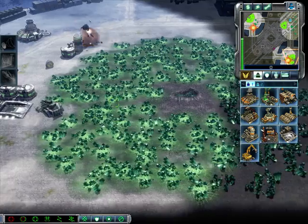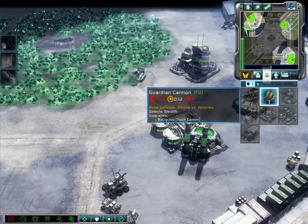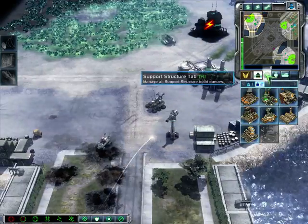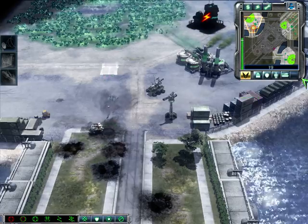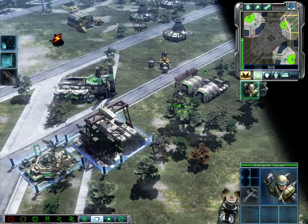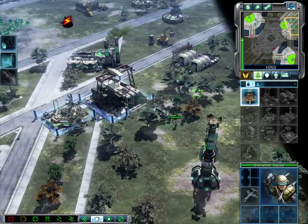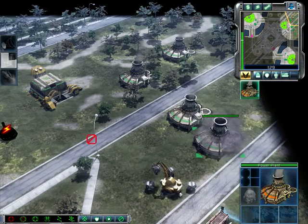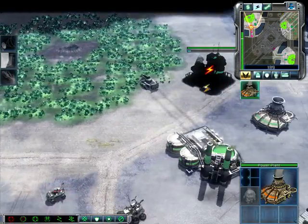Harvester under attack. Construction complete. Building. Building offline. Our base is under attack. I'm ready to tear it up! Construction complete. They're not ready for us. Heading over. Building. Armored and ready. Cancel. Right on! Select target. Building online. Building online.